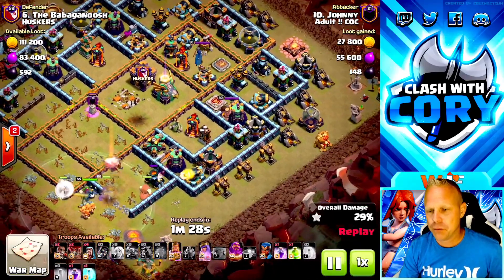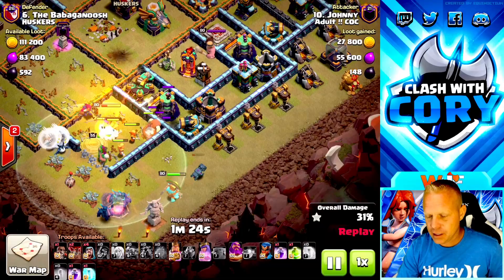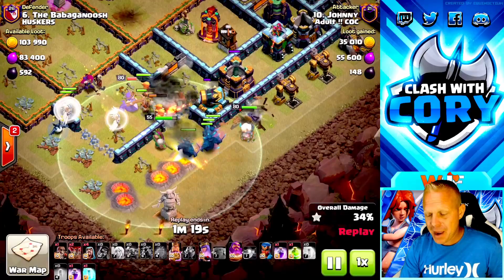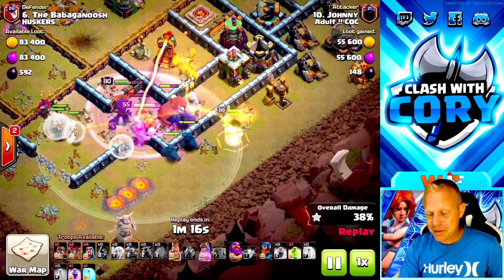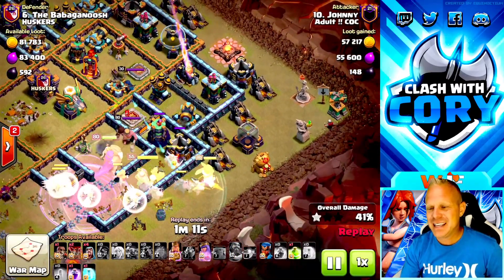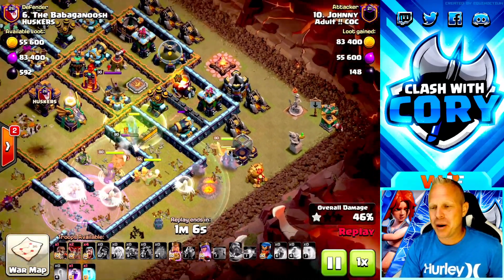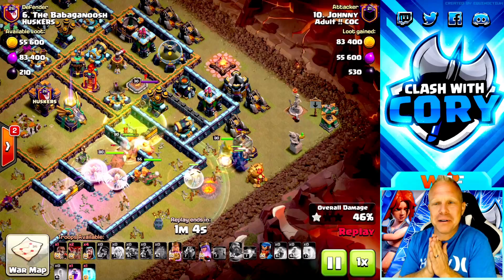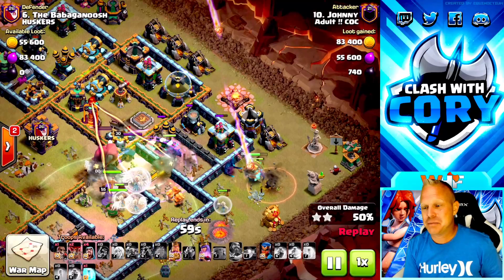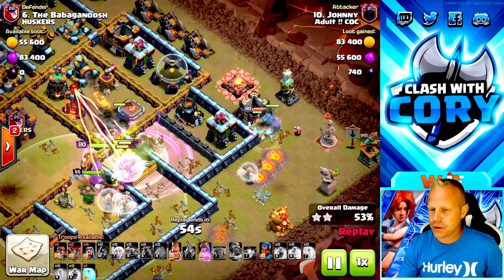We're moving towards the first scattershot, toward the queen, the eagle artillery, and the inferno towers. The only thing I'm worried about on this pathing is these dark pumps out here. The king goes out there to grab them, and so do all the Pekkas. He breaks some Pekkas back in — I told you I was worried about it. A little better king placement and Johnny could have had that entire side cleared and every single Pekka inside the base.